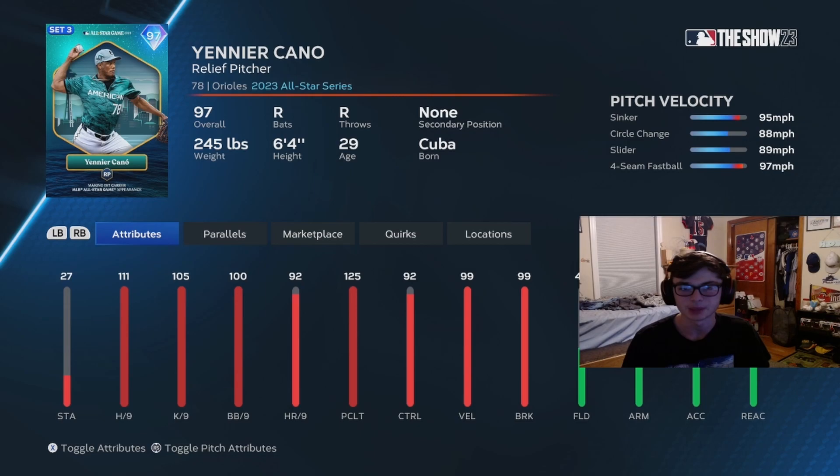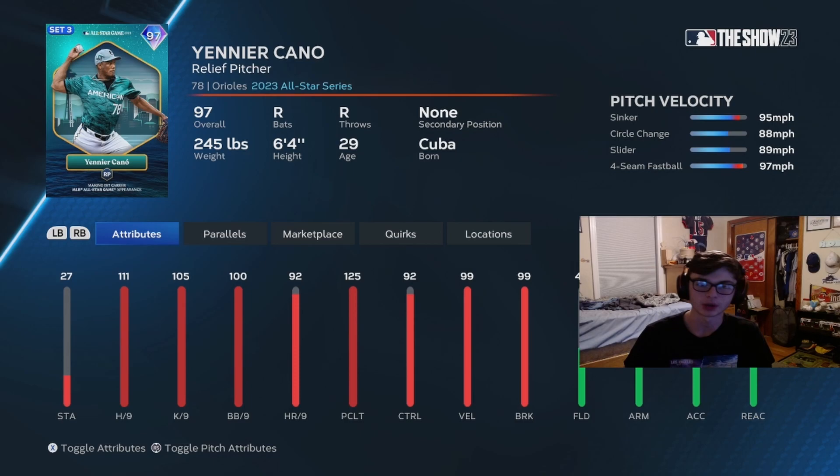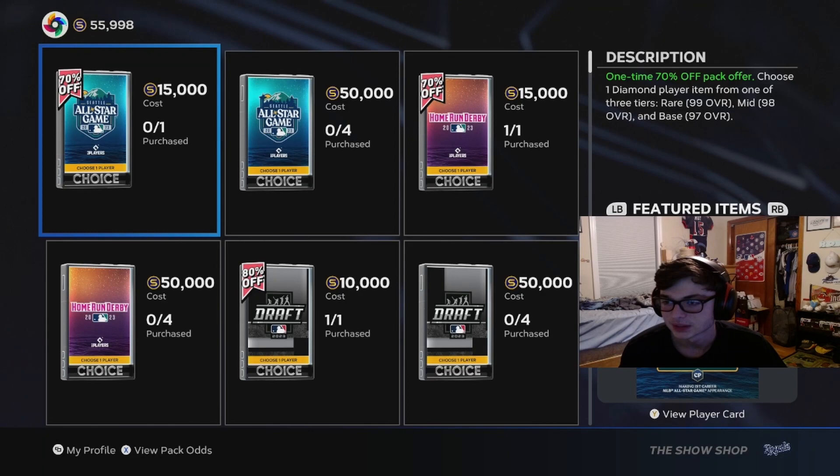Another Cano card — people have talked about how many cards he has this year, but here's another one: sinker, circle change, slider, fastball, really good overall. Does have that outlier on the sinker, which is really interesting to see how this card will perform. Definitely impressive with good stats overall — the clutch, the K's, and the hitting per nine.